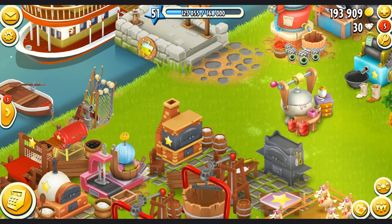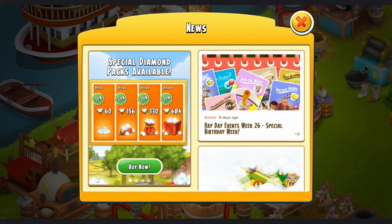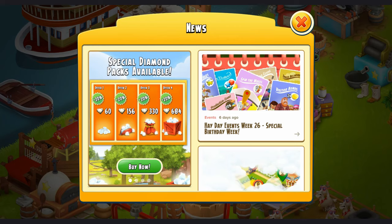Lastly, for news, you can actually click on the news section to find out what events are upcoming. You can select the events to know what is coming up every single day, to prep yourself for the event.